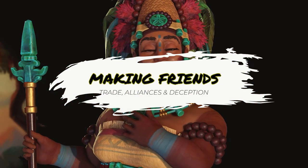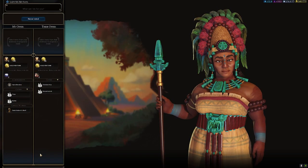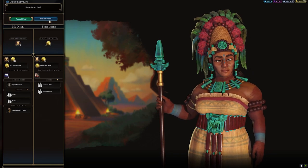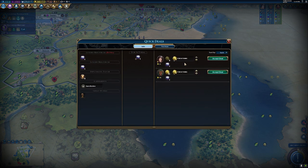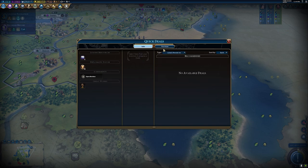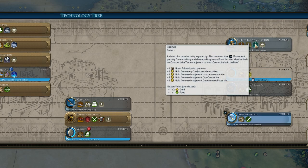Tip number two is about making friends, trade alliances, and maybe even some deception along the way. Early allies — even just one, or even just a friend — are incredibly valuable in Civilization 6. While you might spend most of the game beating on the AI, there will be odd moments where you'll need a friend, maybe to leverage for better trade deals or to use as an ally to take down somebody in the middle of the pack.